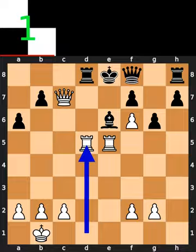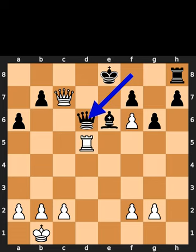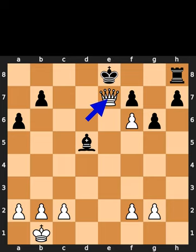White takes the pawn on D5. Black takes the rook on D5. White takes the rook on D5. Black plays queen to D6. White takes the queen on D6. Black takes the rook on D5. White plays queen to E7, checkmate.